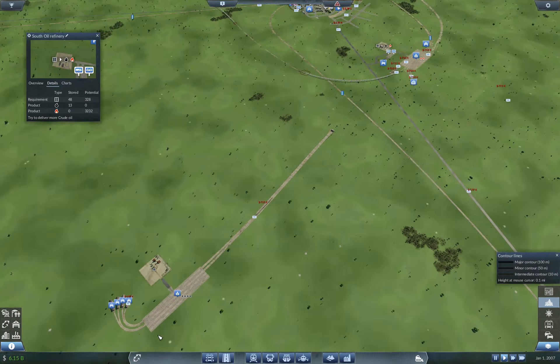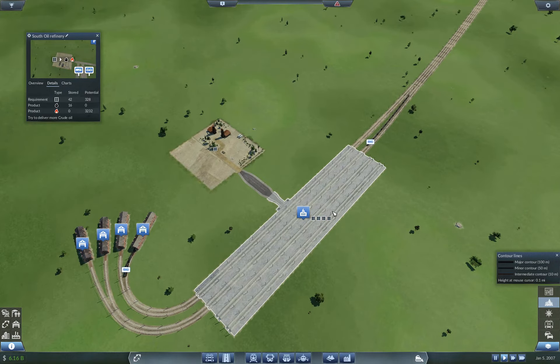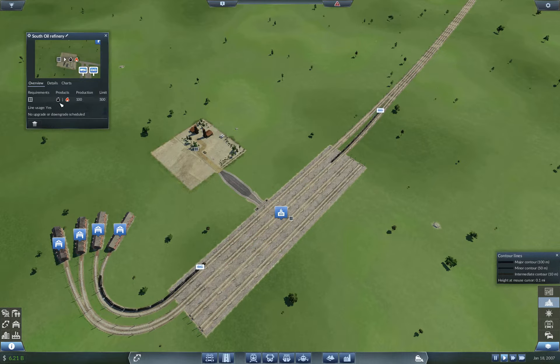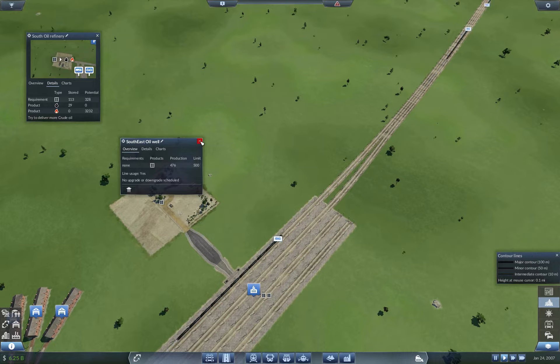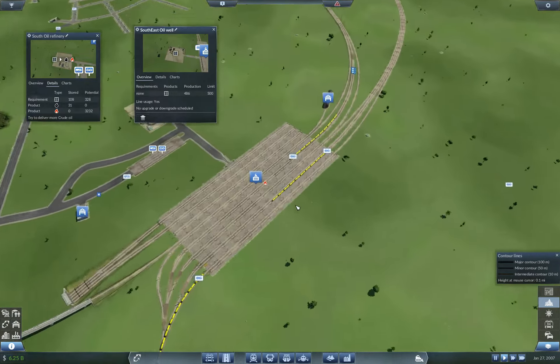I tried to stagger them, but of course it's going to do its own thing — it's going to stagger them all on its own. So it's using crude, but it looks like oil is actually taking too much crude to make. It's weird because it shouldn't. Production is already maxed on my oil well and trains are still loading out of here.